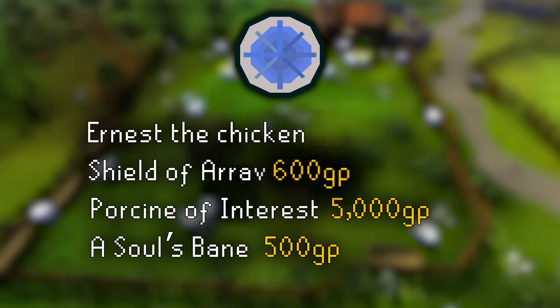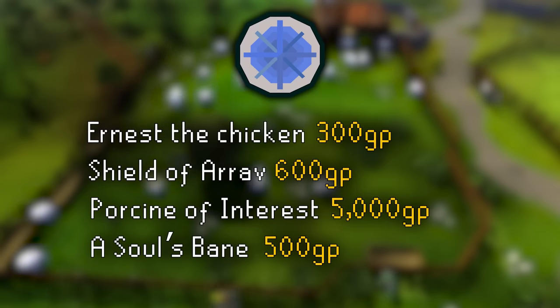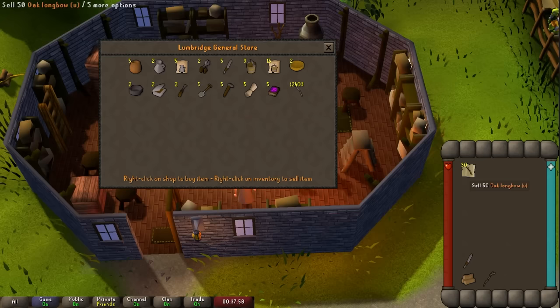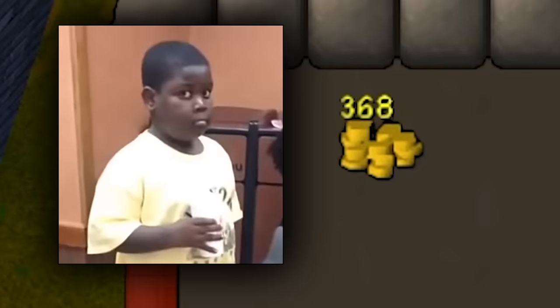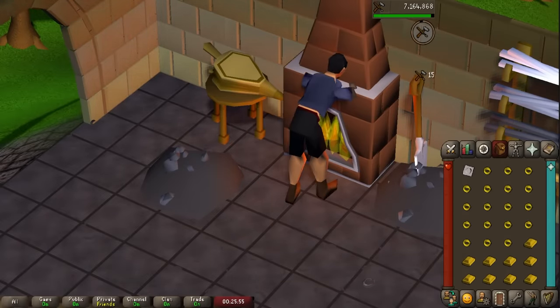Early game quests are also a quick way to make enough money to see you over your first hurdles. Cutting and fletching oak and willow logs into unstrung bows can be alched or even sold back to general stores for a good bit of early game cash. Crafting is also an option to make money, but comes with a few caveats.